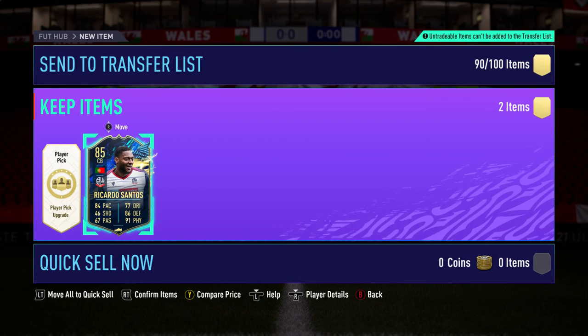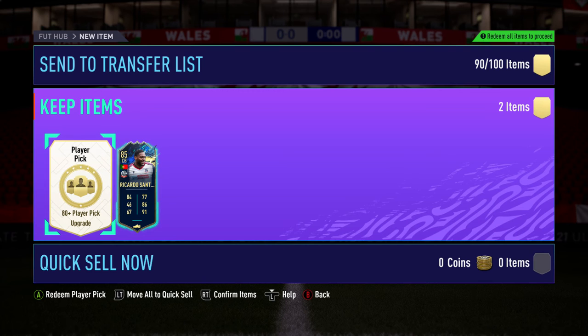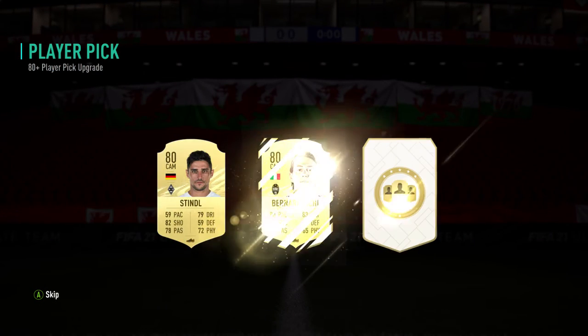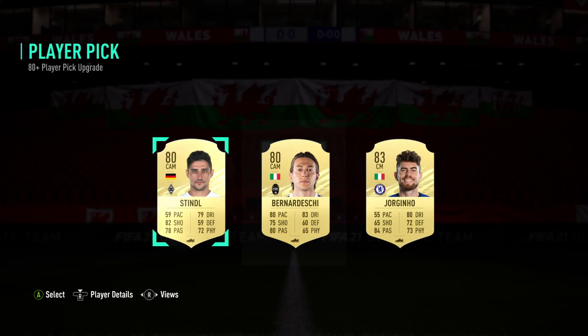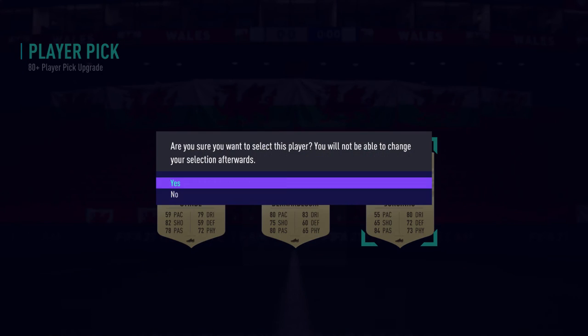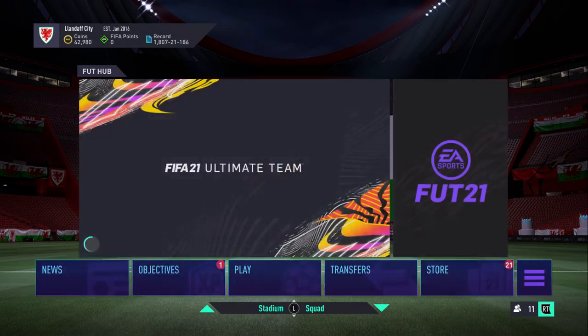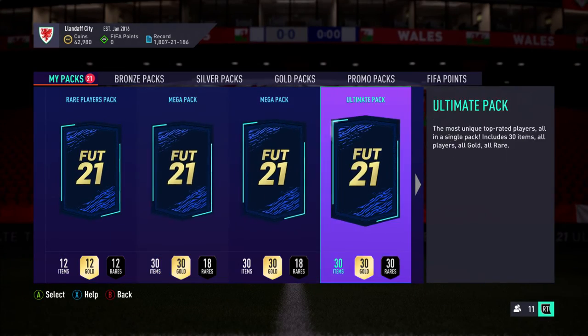So Ricardo Santos joins the club. That obviously guarantees I'm going to get absolutely nothing from the rest of my picks today, but there you go. The 80-plus player pick gives me two 80s and an 83, so I'll go with the 83 — the Premier League one. One good pick, one pretty bad one.